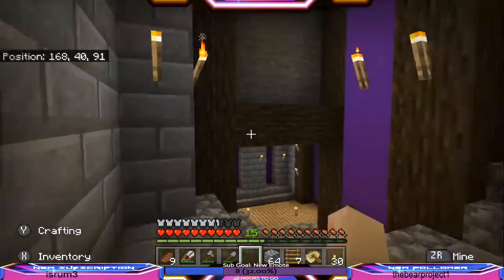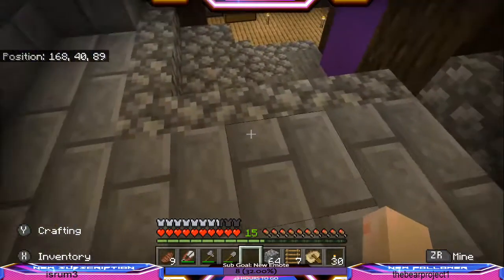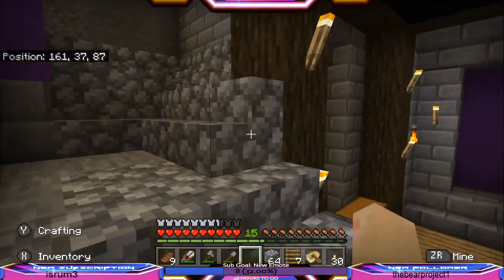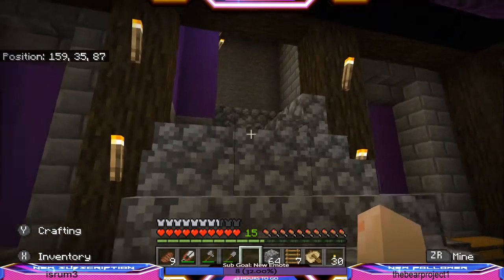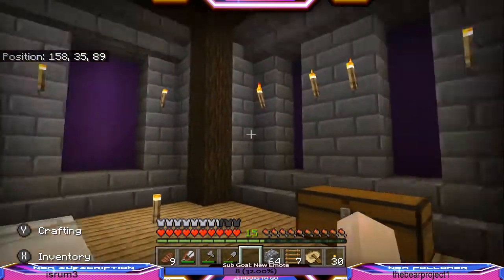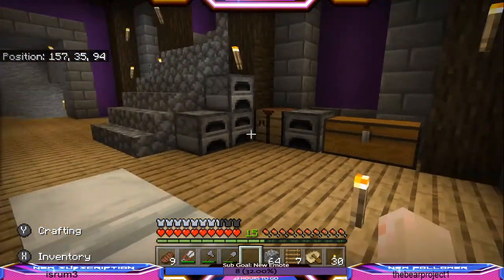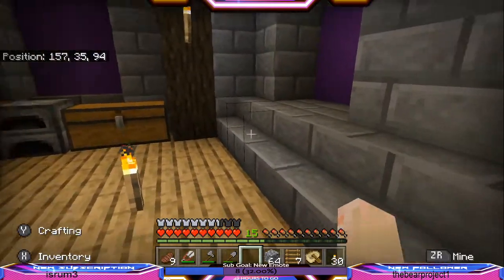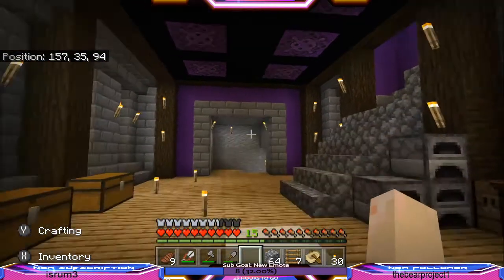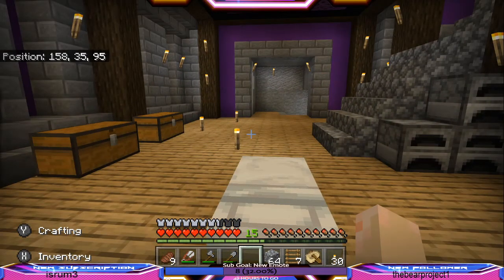And then we get to here — this is all going to be changed up. I'm probably going to be doing some blackstone and quartz when I actually get to the Nether. I haven't gone there yet, so that's why we got the cobblestone. Normally I don't use cobblestone but it's fine. And then we got ourselves a nice little room here where I sleep and do all my storing, but I'm going to make an actual storage room for other stuff down below, and this will just be like the main entrance hallway.